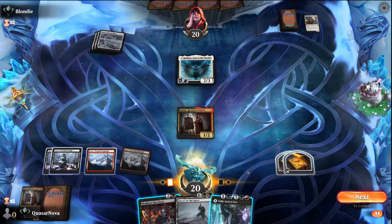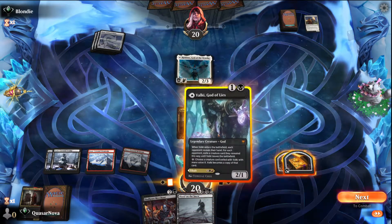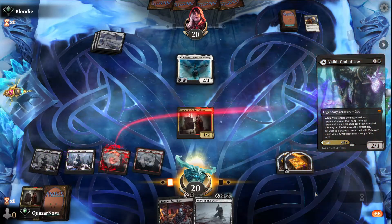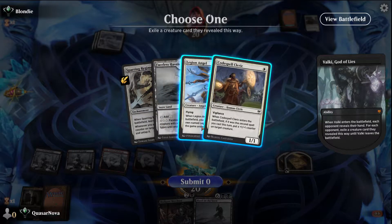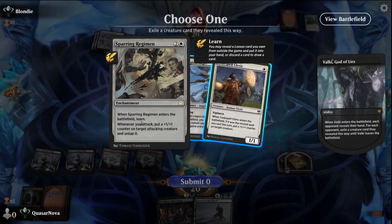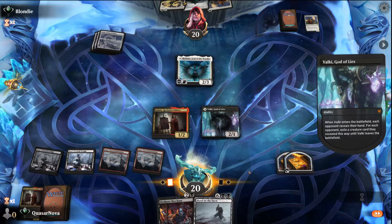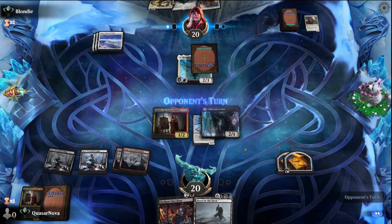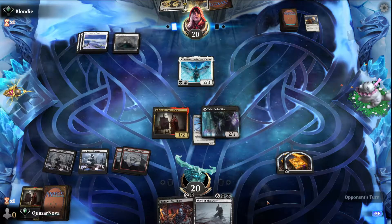It does not cost nine to cast. Yeah, I think I'm actually just gonna cast Valki and see if we can't grab something relatively juicy from his hand. Let's see what he's got — the Legion Angel seems nice. Why don't we go ahead and nab the Legion Angel? And then next turn I'm honestly more than happy to go ahead and pay for the Legion Angel with Valki.